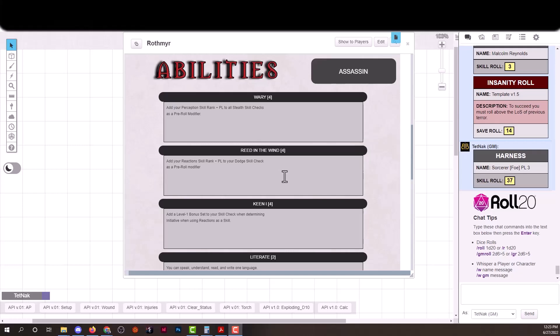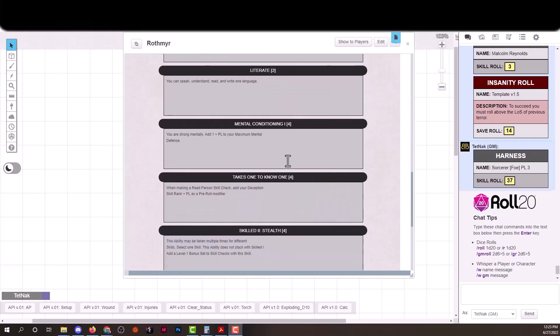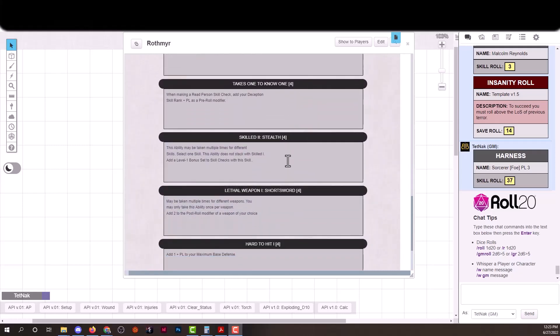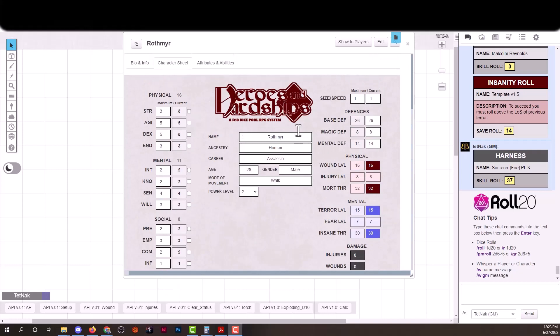These abilities come out of the physical, general, or social pool and do different things. For example, read the wind and wary are mental, as are keen, literate, and mental conditioning. Some abilities increase your skills; some give advantages in certain situations. Hard to hit adds one plus your power level — so that's 3 total — to your base defense. A lethal weapon ability adds two to your damage.